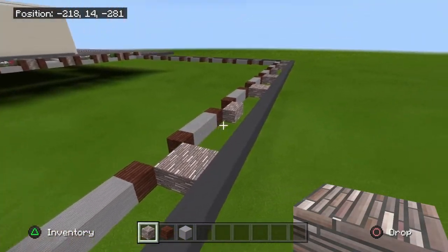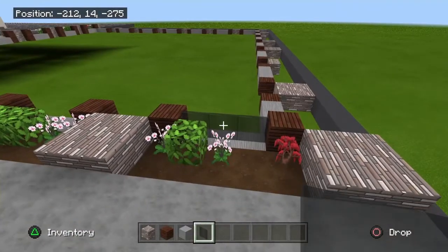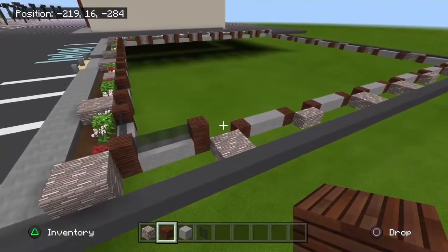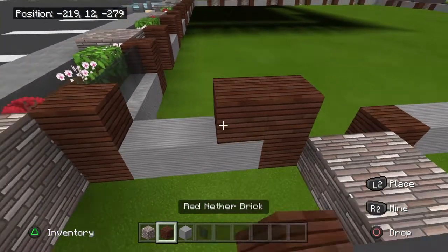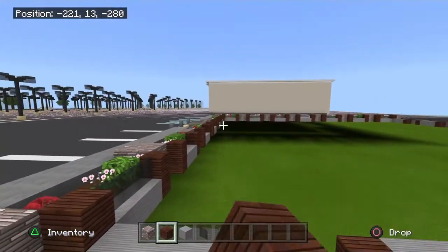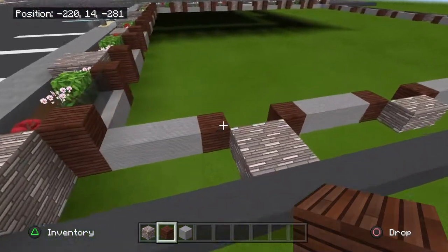Let's talk about whether you're going to have windows across the side and back or not. Across the front I'm going to have black stained glass panes — 3 across, making a 3x3 — across the front and across that side. If you're going to have them all the way around, it's going to be the same. If not, just go ahead and fill it in with this block. I'm going to have windows on one side, but not across the back — that's only if you're following along with the strip mall series.